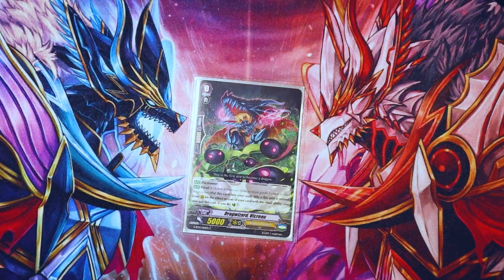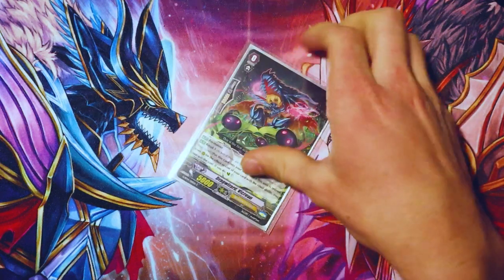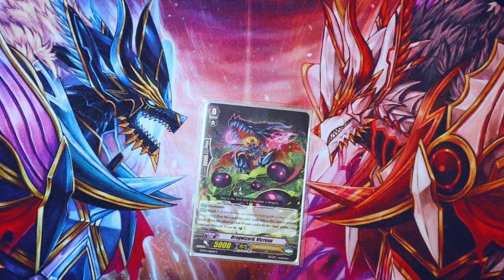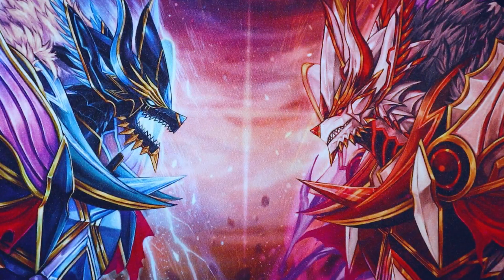Not the starter, but I run the grade zero Drag Wizard Vikrel. Its skill is Ritual three — when it's retired for the effect of a card with the ritual ability, I can countercharge one after putting it into the soul. It can get called out by Nemyn, and it's nice to have that free countercharge right there. It's definitely a good card to just have in the deck.